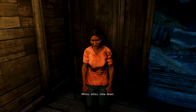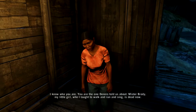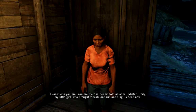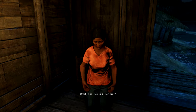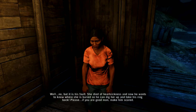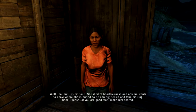Slow down. I know who you are — you are the one Dina's told us about. Mr. Brody, my little girl who I taught to walk and run and sing is dead now. Wait — Sinan killed her? Well no, but it is his fault. She died of heart sickness, and now he wants to know where she is buried so he can dig her up and take his ring back.